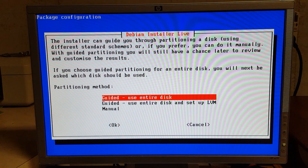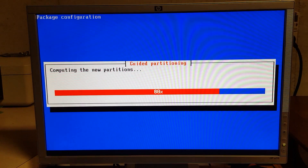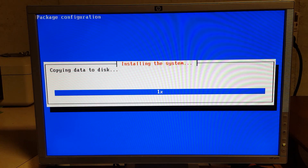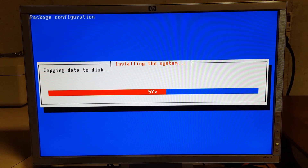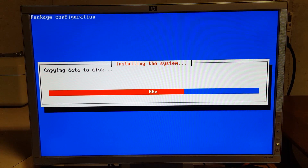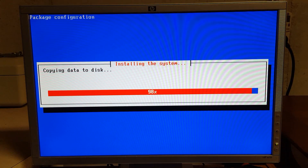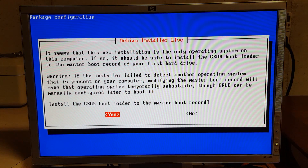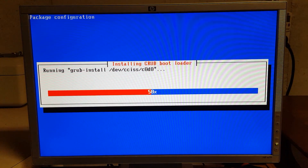Use 'Guided - use entire disk' and hit Enter. Select Yes. Now it's formatting the partitions and copying the operating system — this won't take long since it's only about 300 megabytes. When prompted, make sure you select Yes — this is very important or MineOS will not boot.